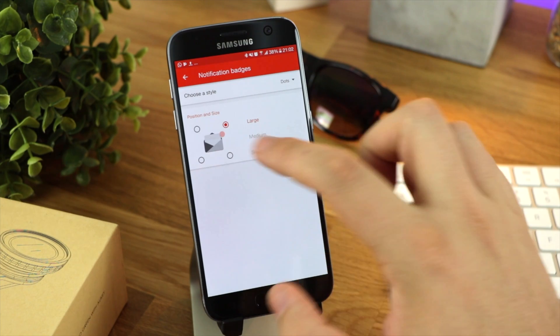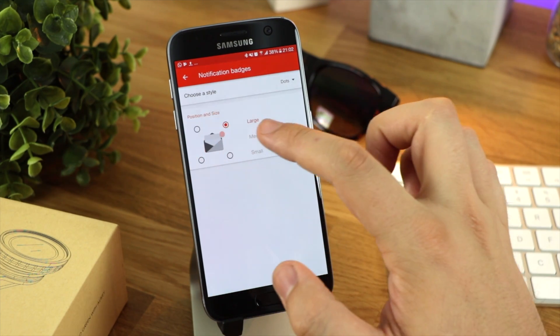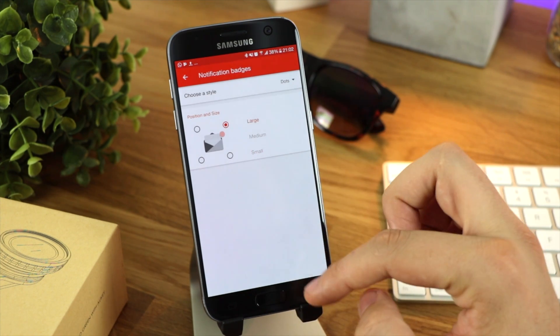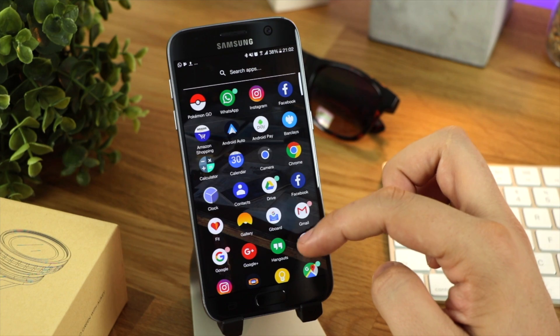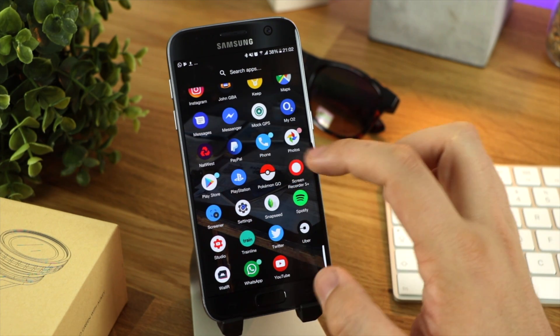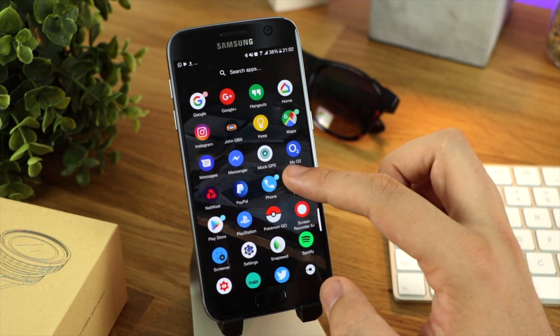First up, in dots, you've got some options for large, medium, and small dots as well as positioning to the top right, top left, bottom left, or bottom right. Once you've set that and go back to your home screen, it looks just like it does in Android O with the colors matching the application icon. Take note of WhatsApp at the bottom of the screen, which does have a green badge next to it.